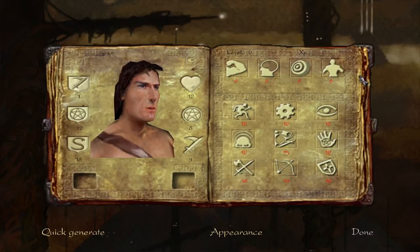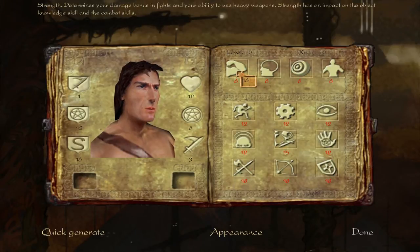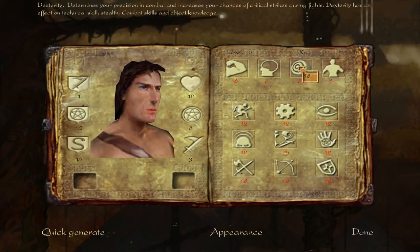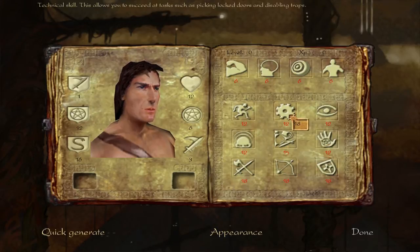To do that, I'm going to show the character creation and/or advancement systems from four different RPGs. So let's start with the first one here. This is Arx Fatalis. The character creation system here will be pretty familiar to you if you've played RPGs before. You have things like constitution which increases your health, strength which will allow you to use heavier weapons and heavier armor, and then you have various skills: stealth, object knowledge, casting, technical skills, things of that sort.